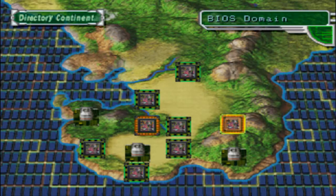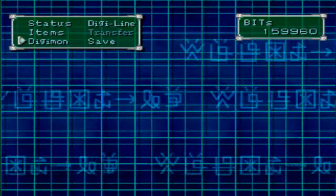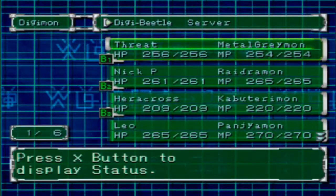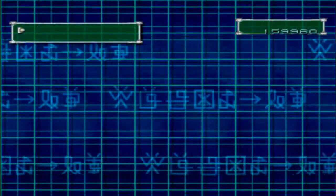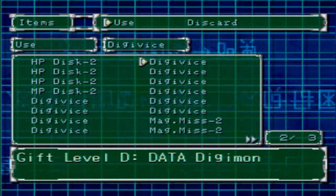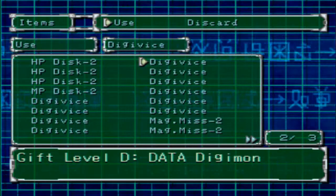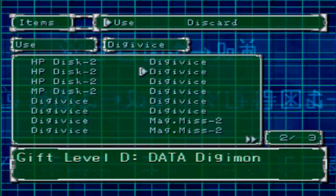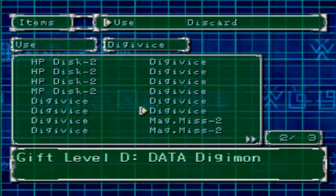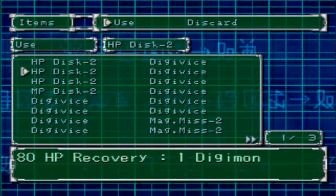But in this episode, we're going to take on the Bios domain. The reason for that is there's a Digimon here that we want to catch, so I'm going to go here. We're going to need plenty of Digivices. If you are with the Blue Falcons, you can buy the C-Level item for Data Digimon — I'm not sure what that is, but you'll be able to buy it now for your guard teams. Anyway, let's go to the Bios domain.